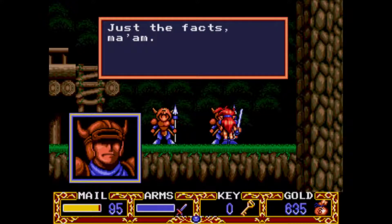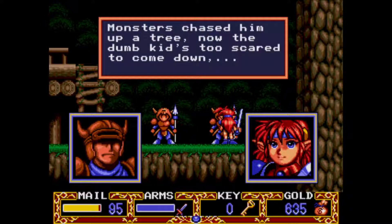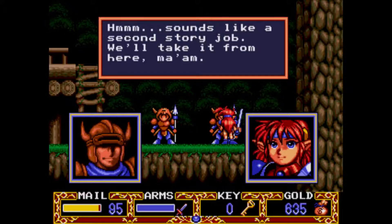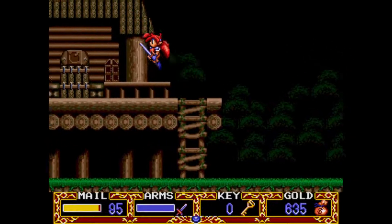'What has he done this time? Just the facts, ma'am.' 'Well, monsters chased him up a tree. Now the dumb kid's too scared to come down and he's waiting for your help.' 'Sounds like a second story job. We'll take it from here, ma'am.' A 'second story job' would be a burglary, but whatever.